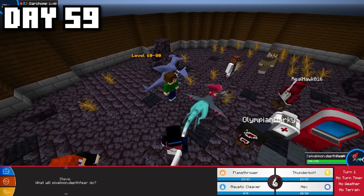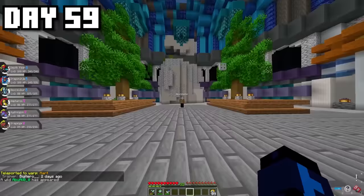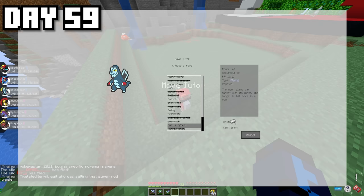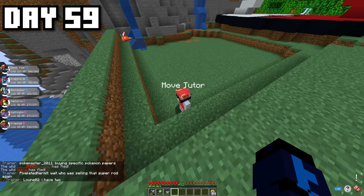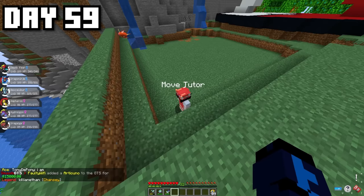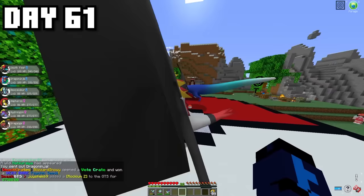I got my last preparations done before our next rival battle — getting Dragon Ninja to level 100, since Fusion Pokémon on the server get their signature move at level 100. Dragon Ninja's signature move is Draconic Kunai, which is a really powerful Dragon-type version of Water Shuriken. I could not pass up on that. I then spent a bit more time on the Move Relearner, giving my Pokémon the best possible moves.